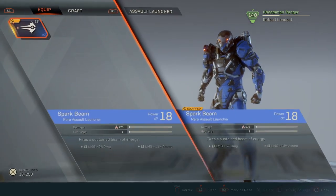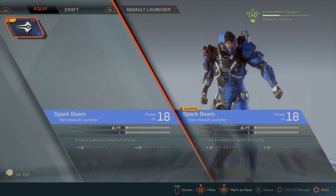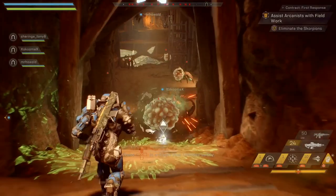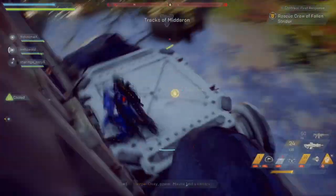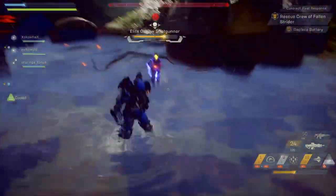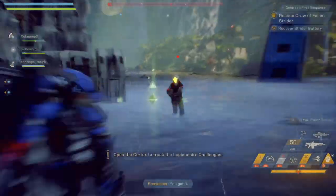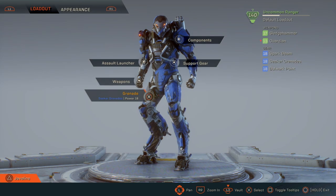The assault launcher is the Spark Beam — something I didn't even use in the demo but have fallen in love with. It hits unbelievably hard, and the best part is if you don't use it all at once you can still use it again later without waiting for a full recharge. It's perfect as a finisher against heavily shielded opponents. Here you can see I still have charge left, hop down on a high-shield enemy on hard difficulty, melt them, then turn around and blast another guy in the face. Spark Beam is a must.